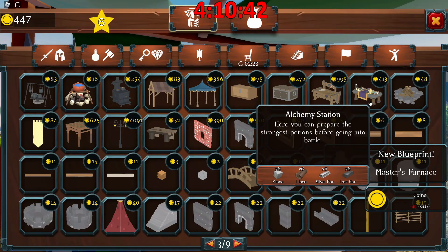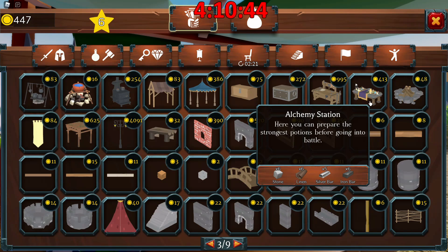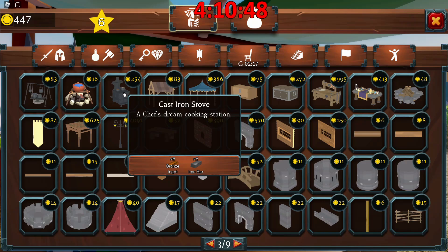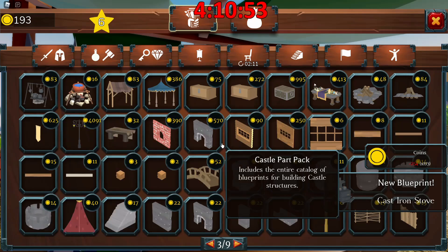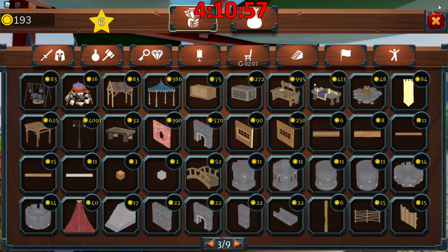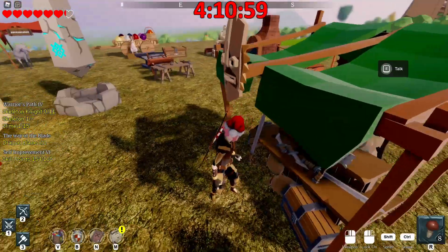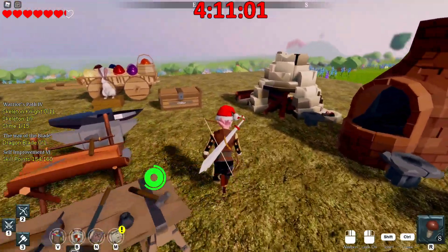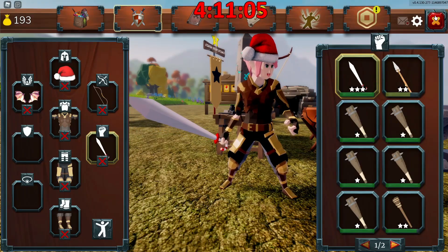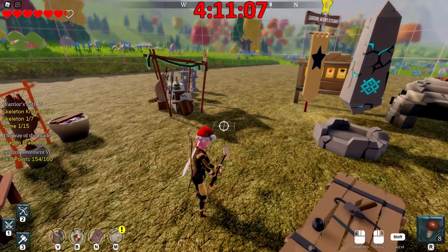Alchemy station, not so much — there's nothing really in there to use. Cast iron stove — we may want to go ahead and do that so we can get some of the cheapo food. So just gonna go ahead and get the big one. All righty, that worked out quite well, a little bit better than I thought it was gonna be.